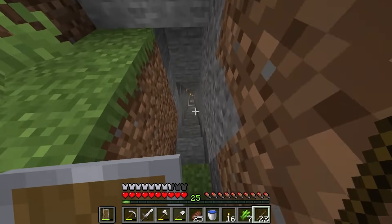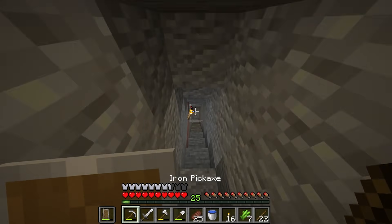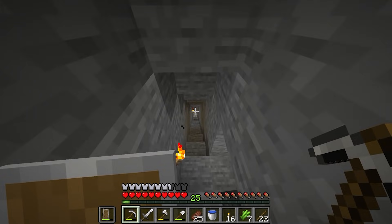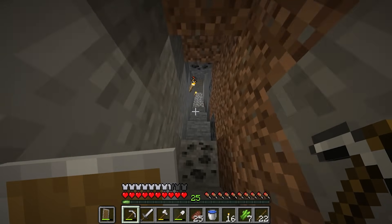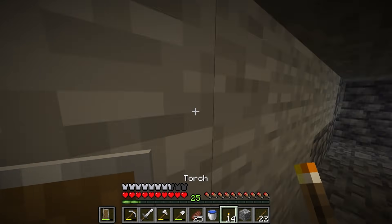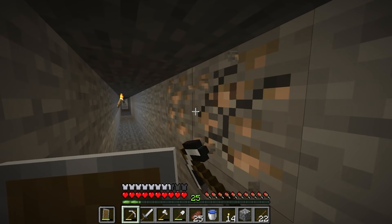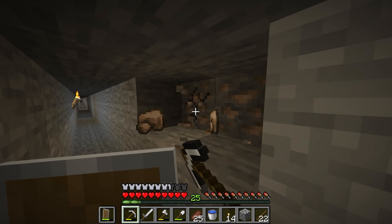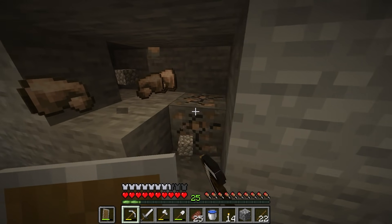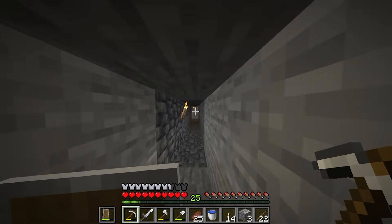There it is! Let's head down here. I need a bunch of coal as well because I'm running very low - I've only got 16 torches. Hopefully we can find a bunch of coal, and there's some right here. I'm also going to grab all the iron - I've noticed we've left a bunch of iron in the mines. I'm going to grab all the coal as well, and hopefully find some diamonds - that's our goal here too.